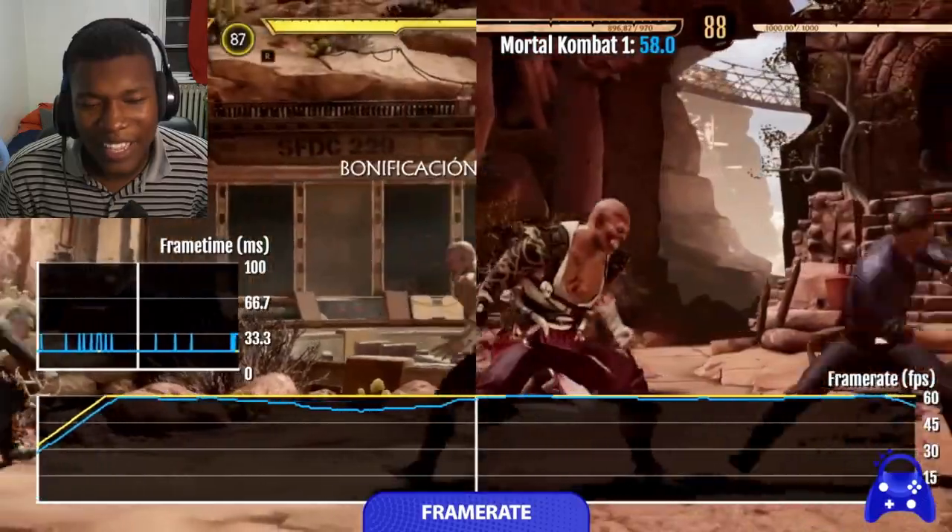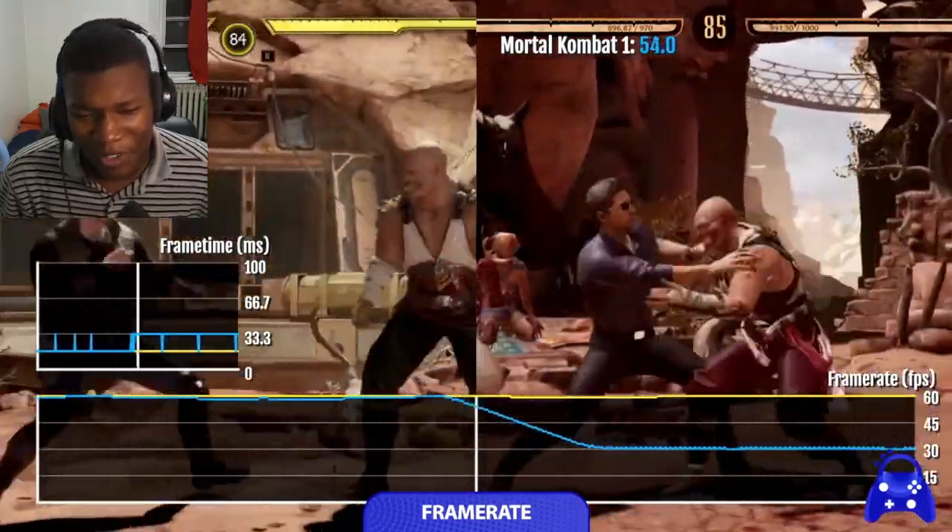Why does Baraka in Mortal Kombat 11 look nicer, even though he was the villain?